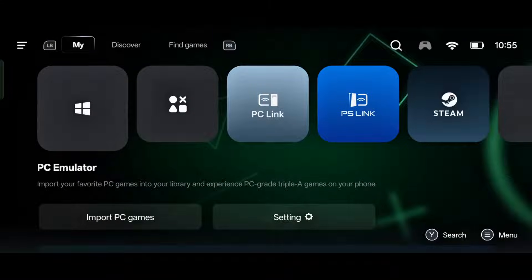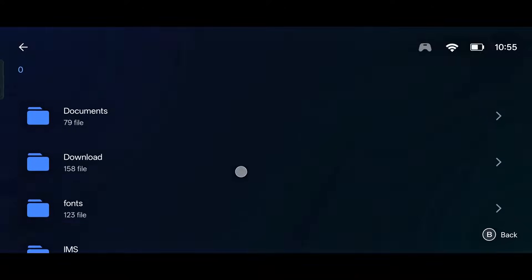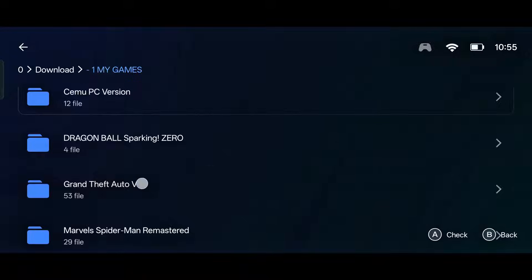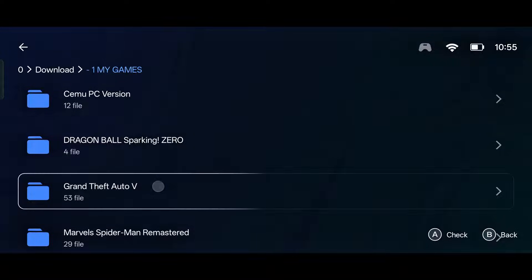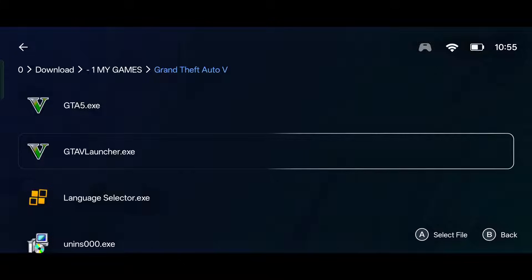Here you have to go to the 'My' section on the top left, where you will see many features of GameHub. For now, we will first add our 72 gigabytes GTA 5. Click on 'Import PC Games,' then go to internal storage and open your GTA 5 game folder — wherever you have kept it.